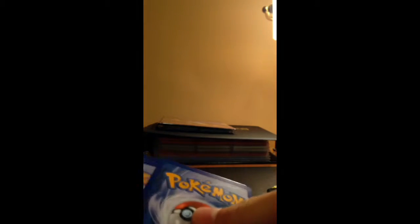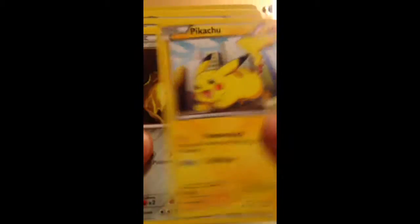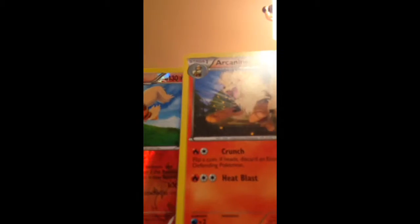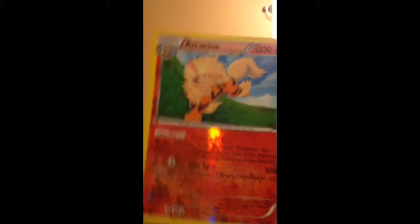So next we're going to go to the Next Destinies pack. Not sure — I don't think Target would weigh their packs, but hopefully they don't. Alright, we have Foongus, Piplup, Litwick, Pikachu — nice Pikachu — Beedrill, Hitmonchan, Scraggy, Scraggy Arcanine. And a different Arcanine, two Arcanines — this one's a common and this one's actually a rare. So nice, two reverse rares. And the rare is a non-holo rare Musharna. So not that good on pulls, but hey.